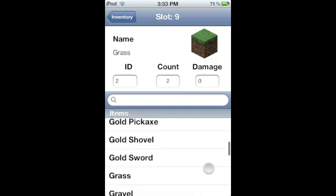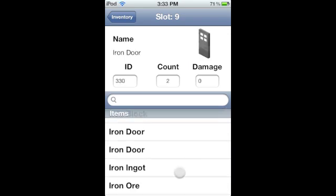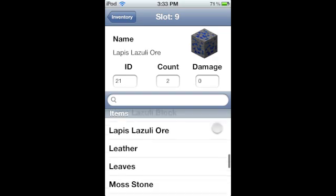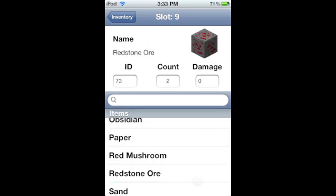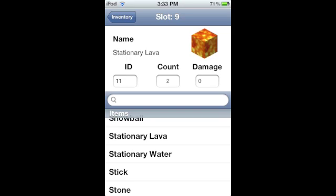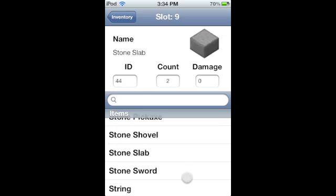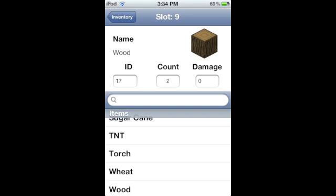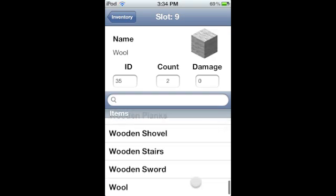Continuing the item list: fire, flowing lava, water, glass, glowstone dust, gold axe, gold block, gold ore, gold shovel, gold sword, grass, gravel, gunpowder, ice, iron axe, iron block, iron door, iron ore, iron shovel, iron sword, ladder, lapis lazuli, leaves, moss stone, obsidian, red mushroom, sandstone, slime ball, TNT, wheat, wood, wooden tools, wool, and yellow flower.